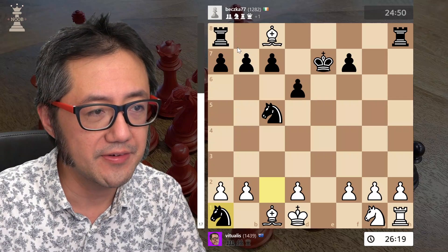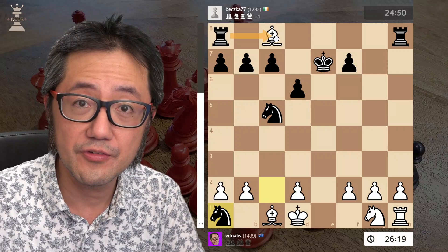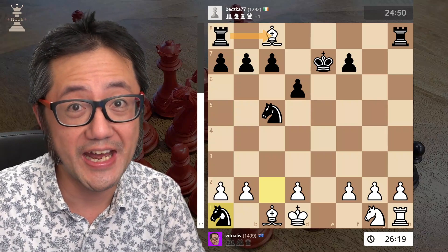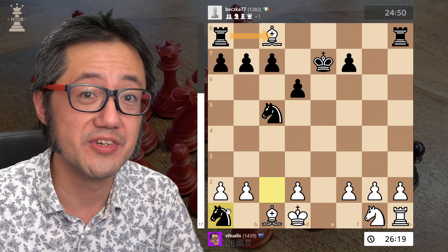More than that, if they straight up take, they just win a full piece — three points of material. While here they win five, but I will eventually be able to capture that knight again, which means they actually only get two points of material.